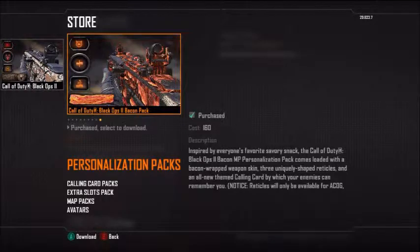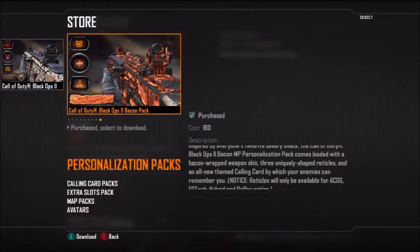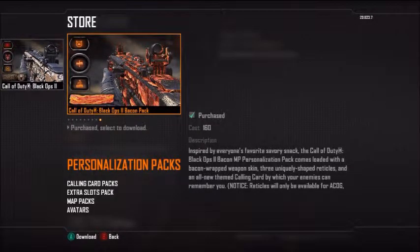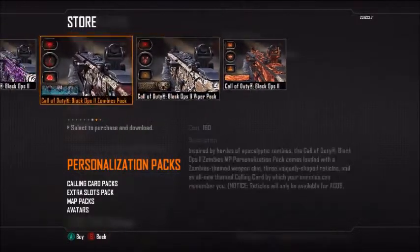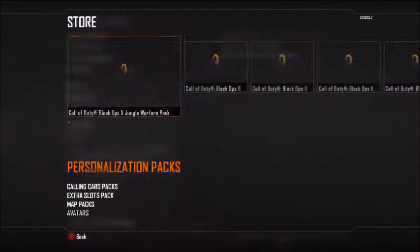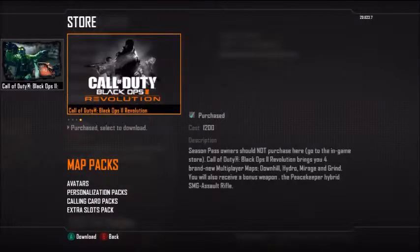It also gives you three reticles - one for EoTech, one for Reflex, and I think Hybrid and ACOG are the same thing, so you've got that covered there. That gives it all for each one, so that's pretty sweet. Next thing is obviously your avatars, and then you're back to the start.